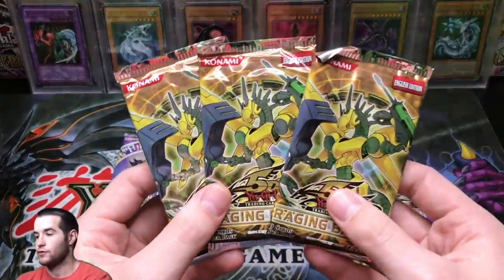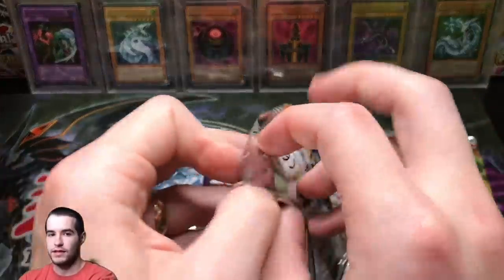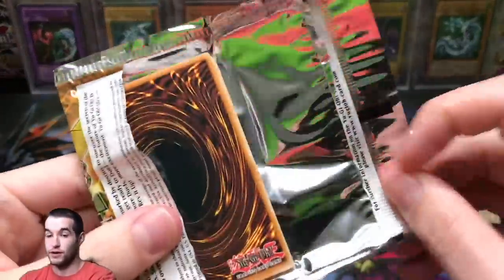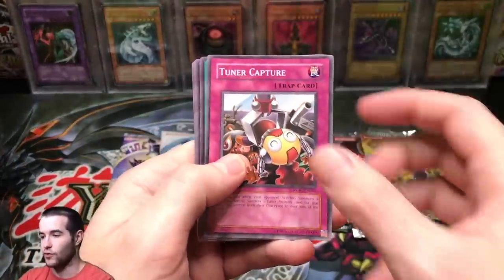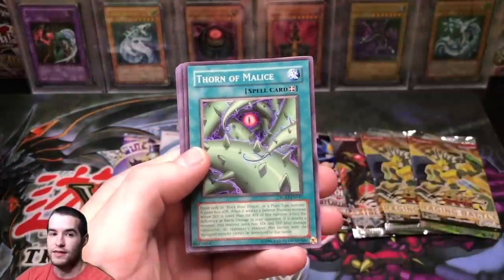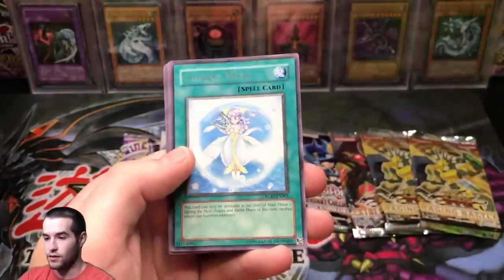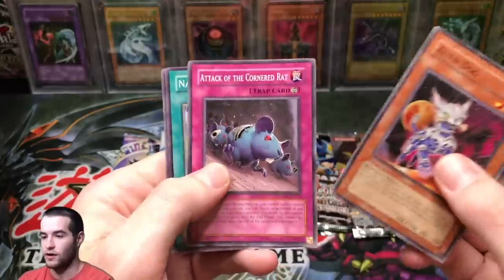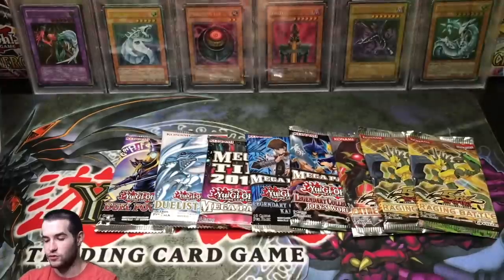Now we got our three packs. Let's open one — we're going to mix them in here. Let's see if we can pull a Ghost Rare or an Ultimate Rare Unlimited. That'd be kind of cool since we did pull the Ultimate Rare first. Make sure you guys check out the Raging Battle Special Edition box video — it was insane. We got Calming Magic, Alien Dog, Attack of the Cornered Rat, Natural Tomb, and Minoan Centaur.